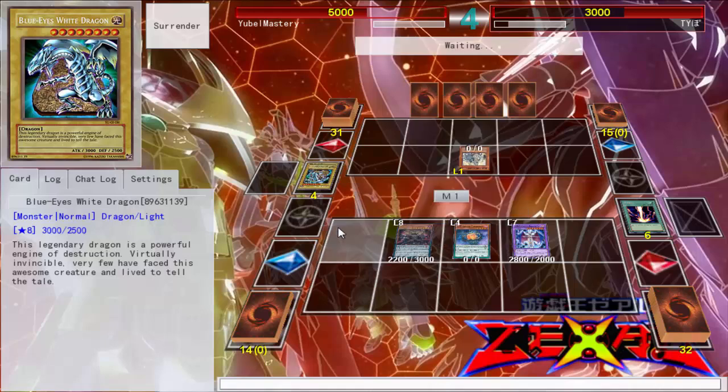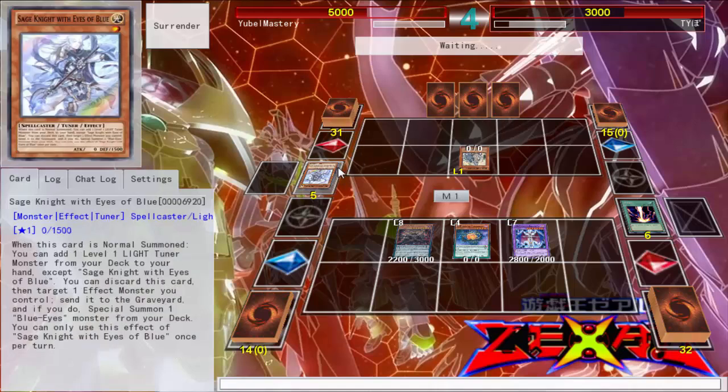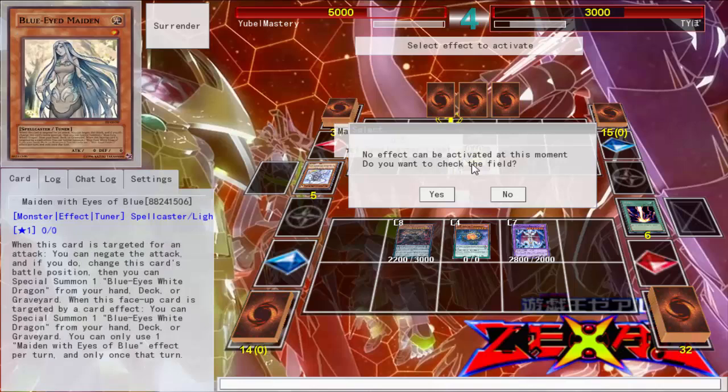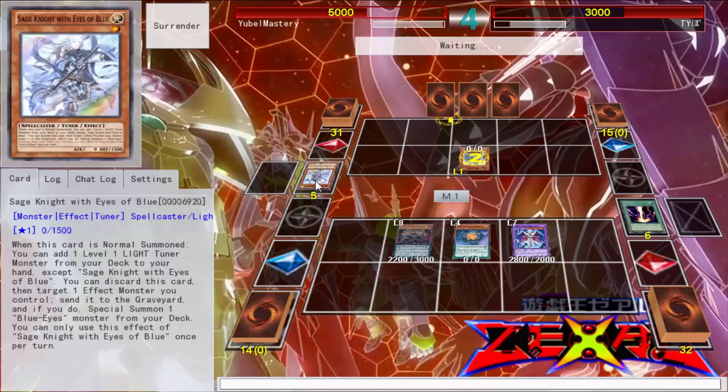He actually decided to go to the extreme and play Watt Giraffe. He's gonna actually target himself — damn. So he got all three Sage Knights in his opening hand. You can't search Sage Knight with Sage Knight, so he literally got Sage Knight summoning Sage Knight, got to search, then Sage Knight pitch targeting Sage Knight — and then he had another Sage Knight. He got all three Sage Knights!